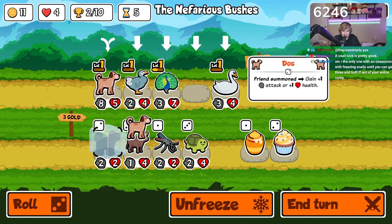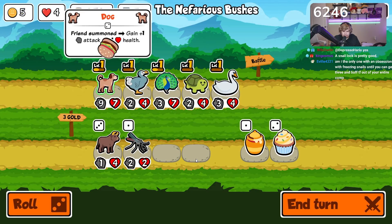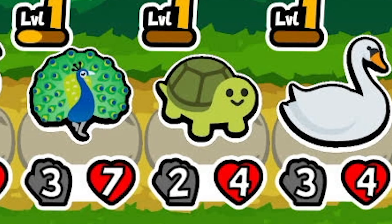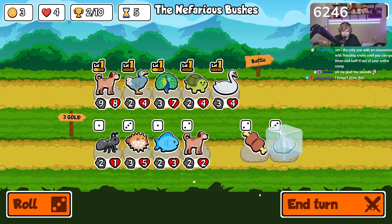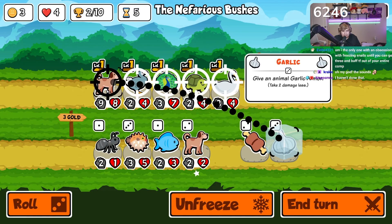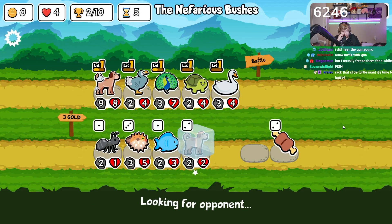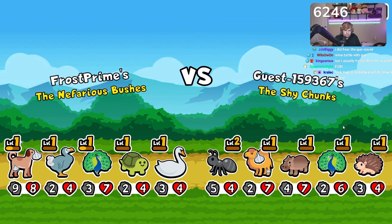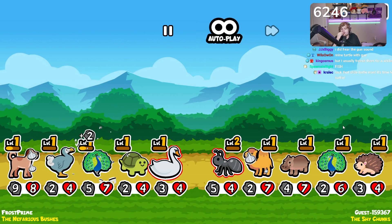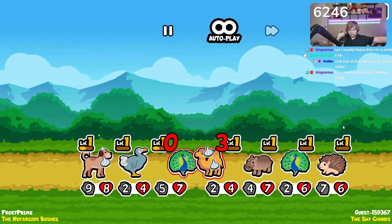Yeah, we'll definitely get rid of the fish here and then I think we go turtle instead. Very similar to our last comp unfortunately. The turtle has a gun — what the hell, am I the only one who just heard that? I think melon armor here is more useful — or garlic armor is more useful — than leveling up the dog because you're not going to get any value out of it.